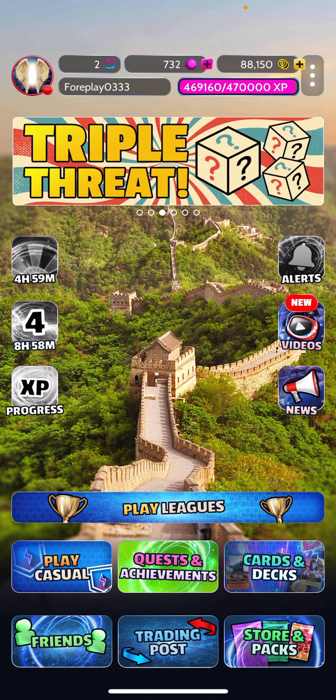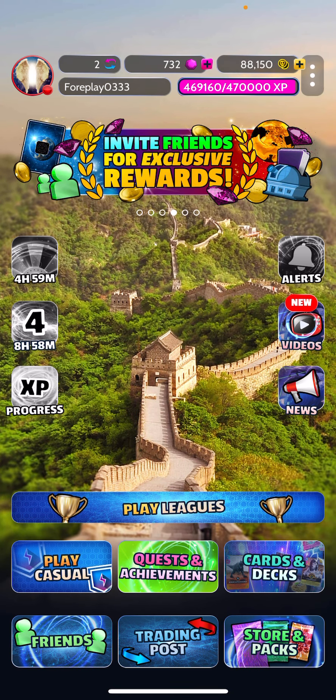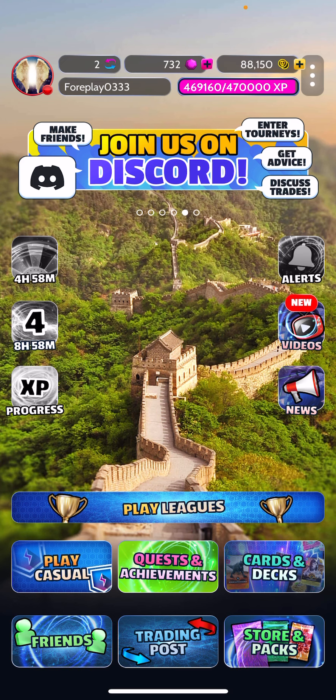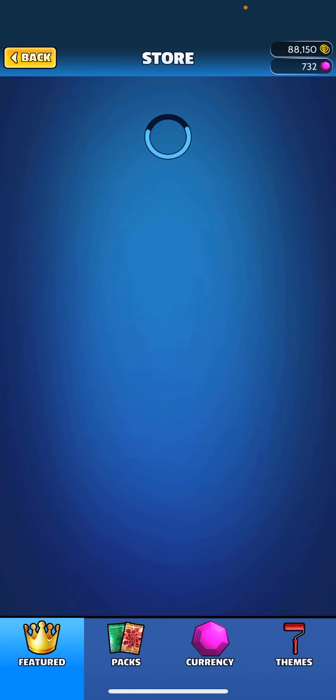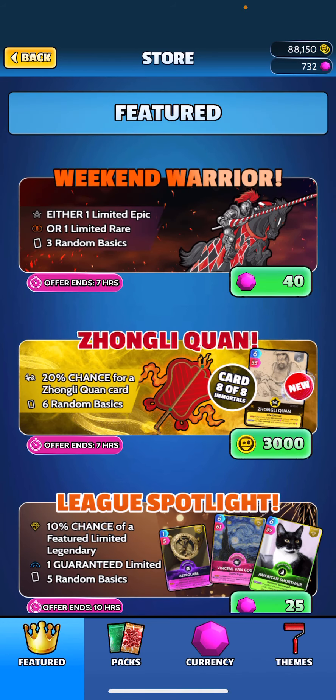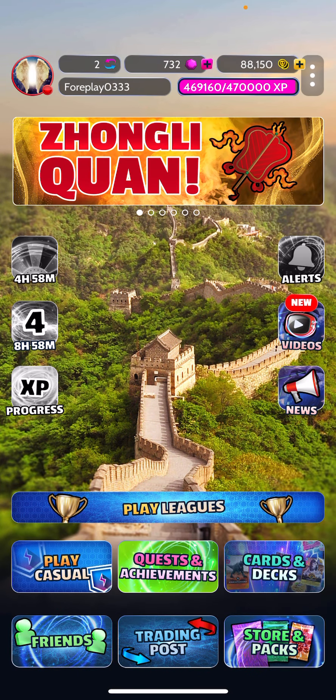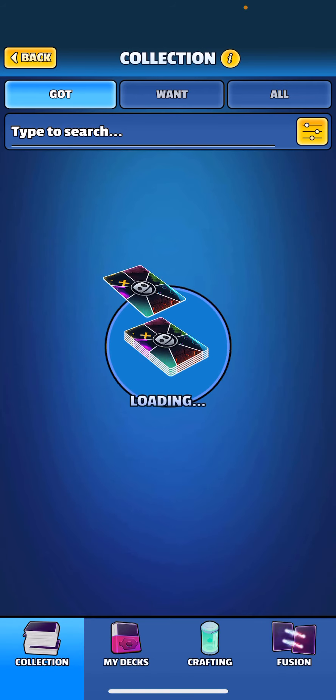What's going on guys, so today we're going to do another new deck. It's going to be based around the eight immortal cards that dropped slowly. You guys might have saw them in the packs — the last card, eight of eight, just dropped today. You can see it right there: Zhongli Kwan. So we're going to go ahead and do a showcase on these eight new cards and see how they play.